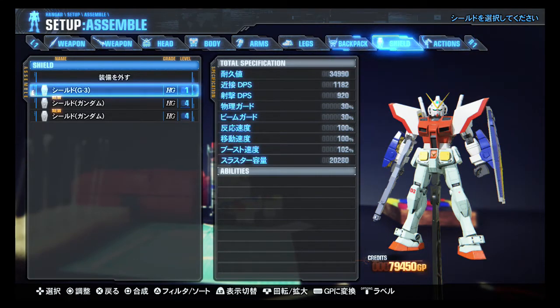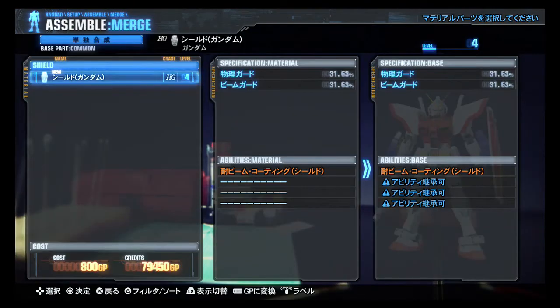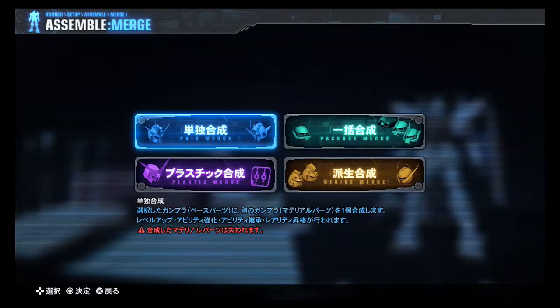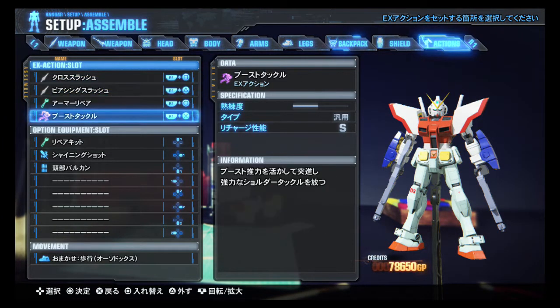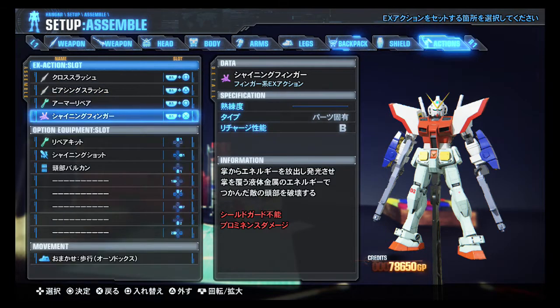I'll go with the Gundam for the bonus beam sabers. Let's combine these shields. Almost to that level. Shield equipped. Actions — let's replace Boost Tackle with Shining Finger. There we go, that should be fun.